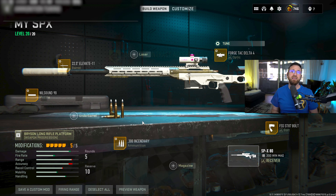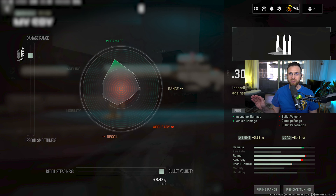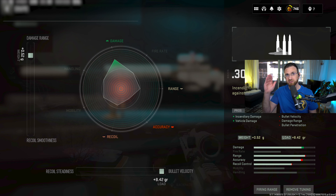Last but certainly not least, if you've been around this channel for any amount of time, you know the only options for one-shot headshots are incendiary rounds — which is what we have here — or explosive rounds, which you can't get on this weapon. So you have to go with incendiary rounds. That's also why I said you have to put bullet velocity all the way up for every attachment, because running incendiary rounds drops the velocity.